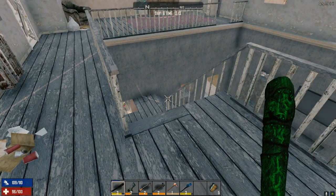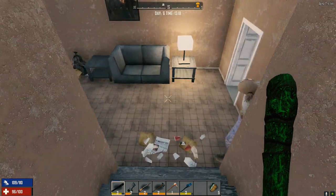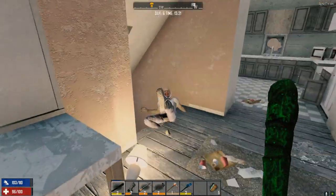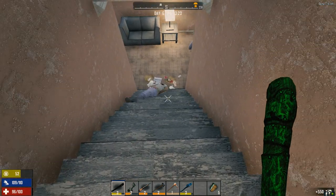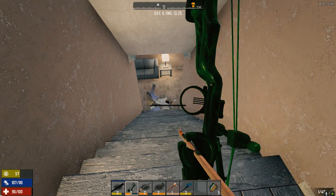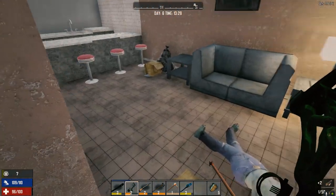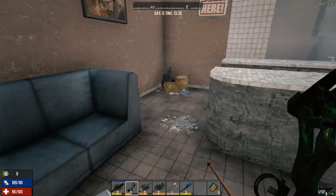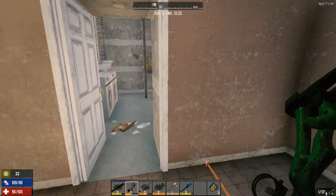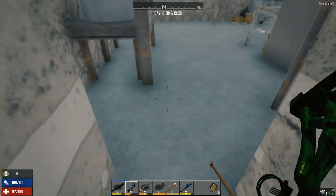Let's go down to the basement and check out what's down there. I don't know if we're gonna find any acid in the basement but I might find something good. You startled me — don't take my arrow down the stairs! That was another one. I don't like this. There's a sink down here with nothing in it of course.